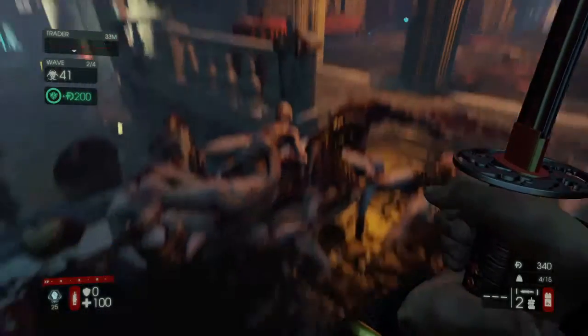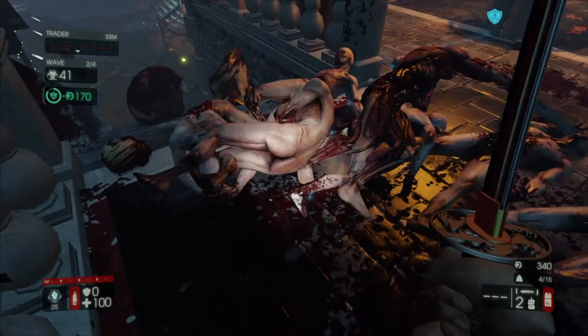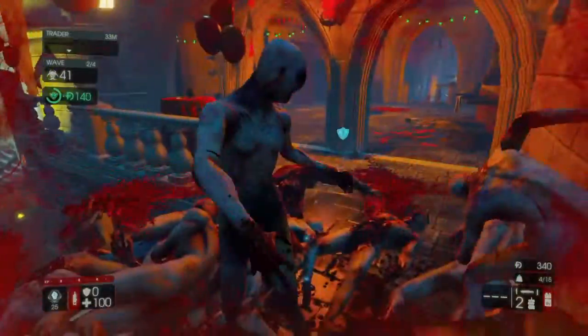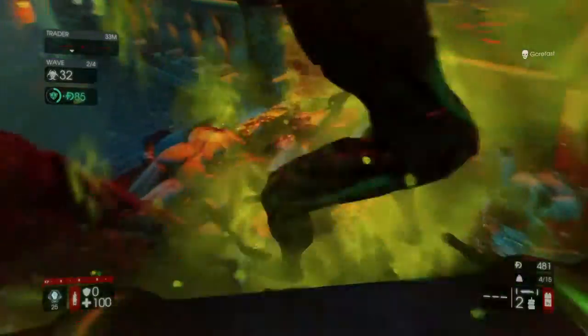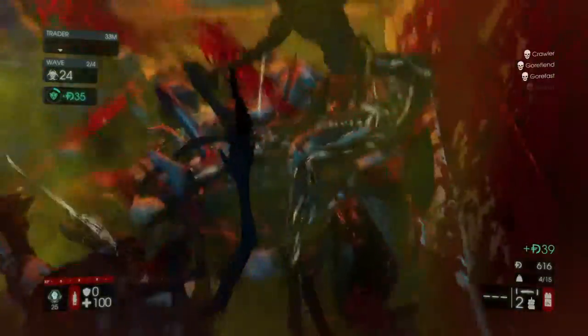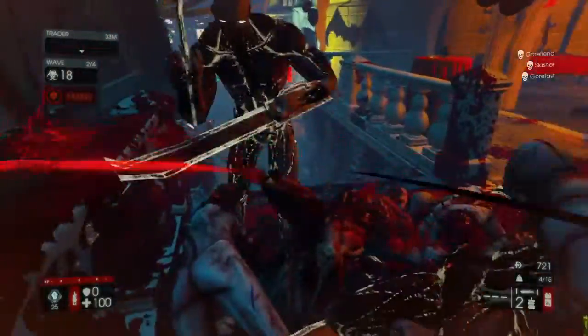Secure the perimeter and keep all the Zs out if you can. Look at all these corpses in front of me. These creatures don't have any clothes on. It took them a while. I'm like Fruit Ninja with my katana. The Zs have entered the perimeter — let the chaos commence.